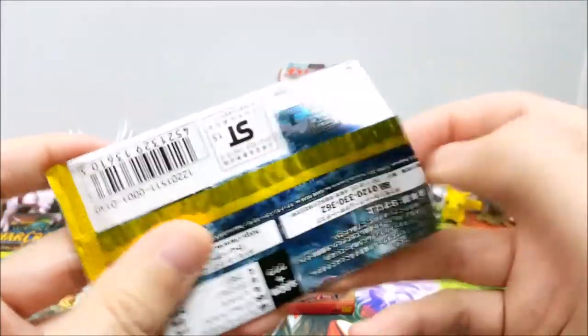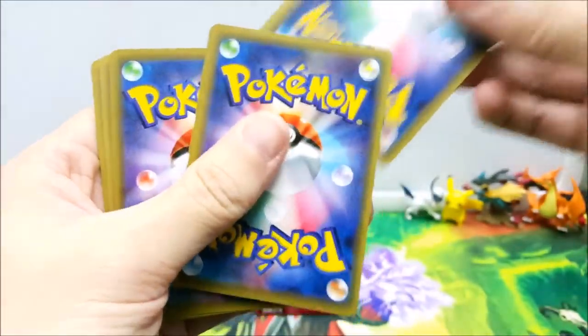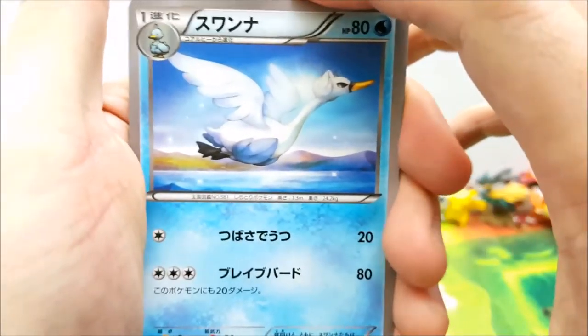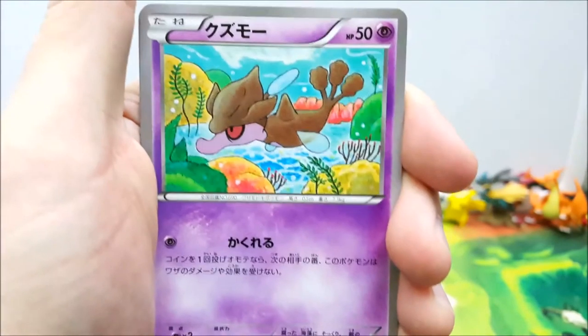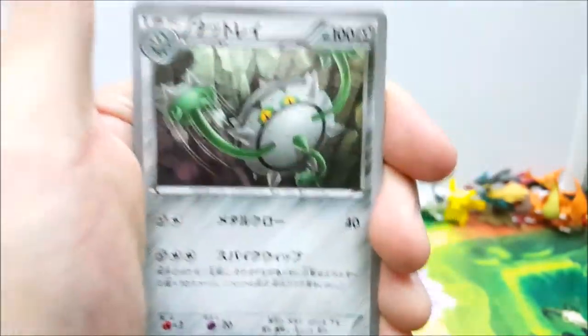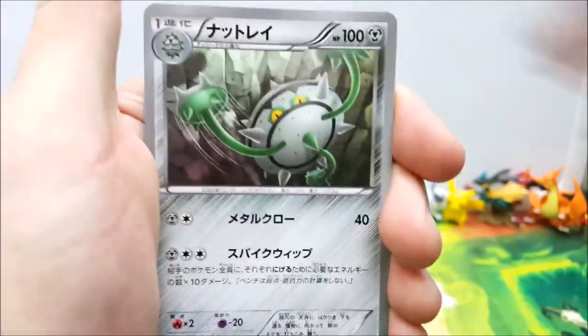Pack number two here. One from the back. We have a swallow of paradise, a pearly cat, an angry seahorse, a dish towel Pokemon, and here is grappling hook bro.